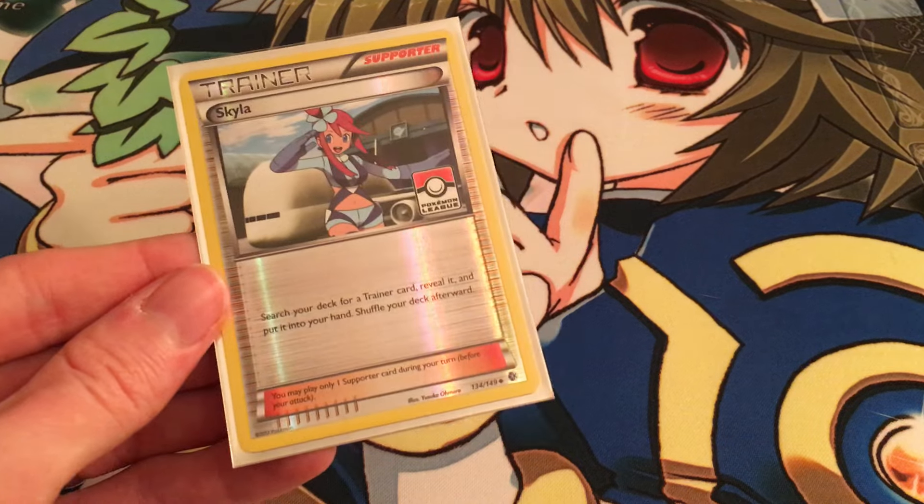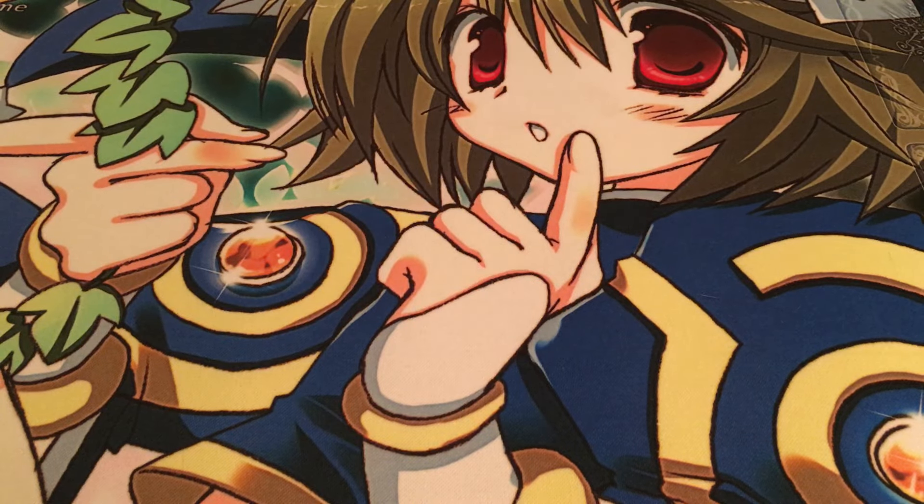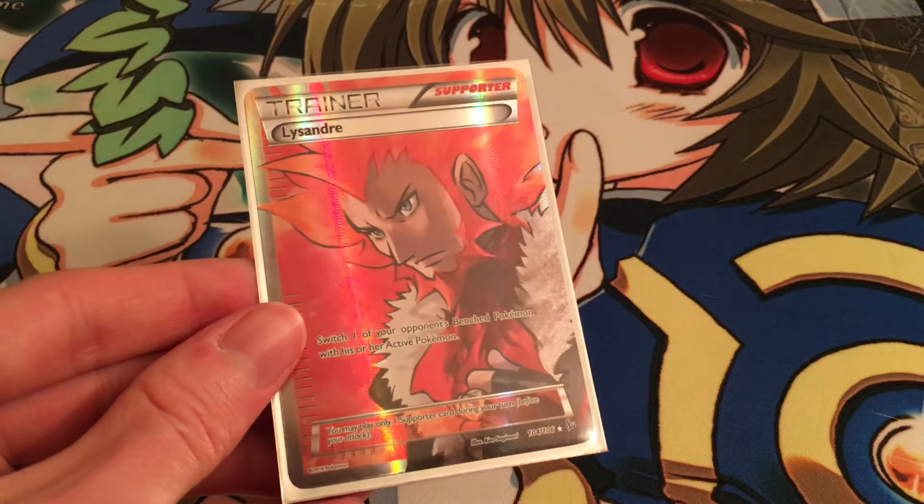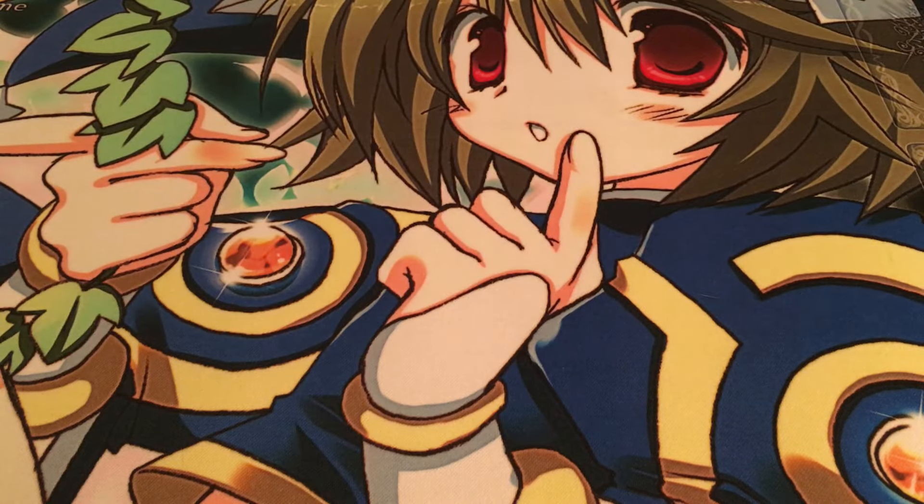We have one Skyla — more VS Seeker bait — and there are lots of one-ofs we can go get with it. Our final Supporter is Lysander, who can be especially brutal in this deck because he can get us out of a lot of tight jams, basically picking up things that have been Boom Bursted or things that might be setting up against us otherwise.